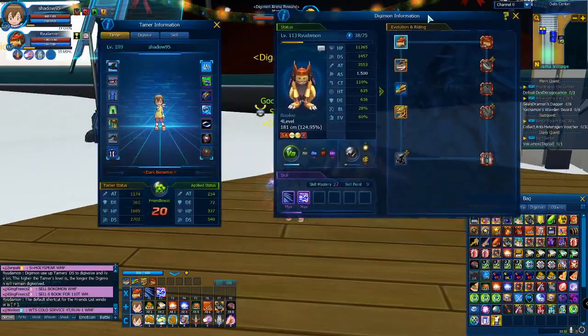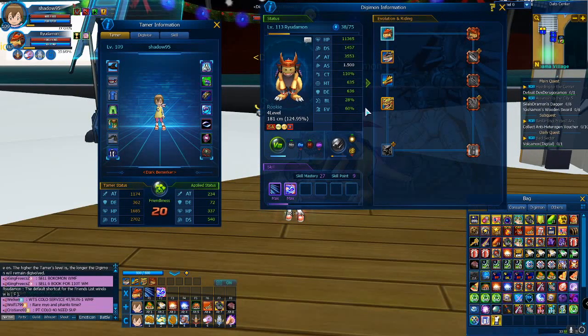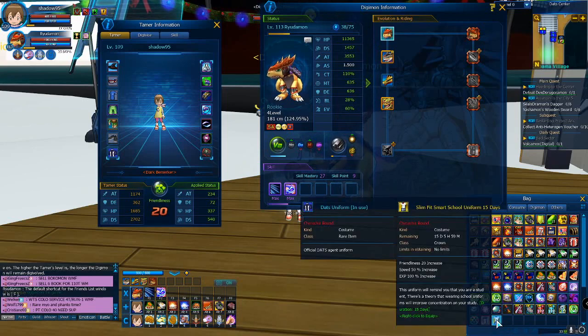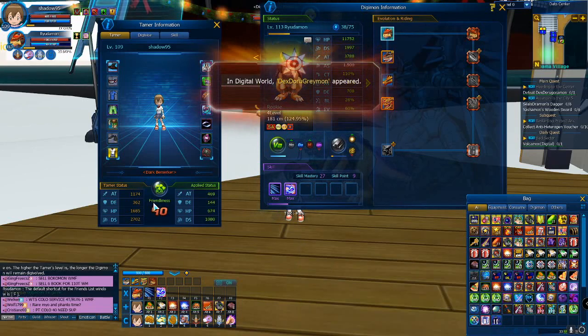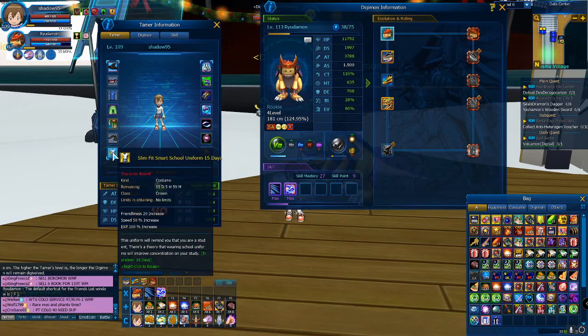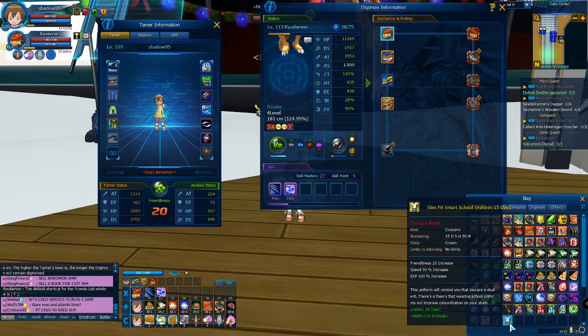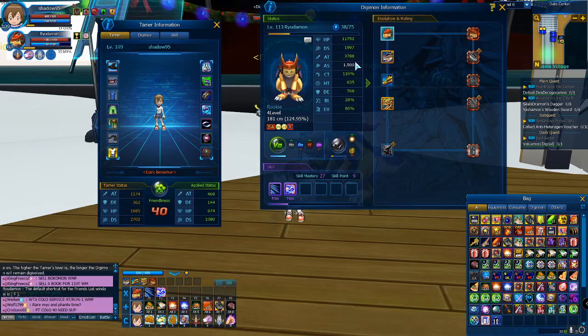When I equip it — keep your eyes on the stats here. Now I have friendship 40 with my Digimon and there are some buffs showing. If I remove it you can see the difference — it's a little bit but it's pretty helpful. This is the first way you can increase your friendship.